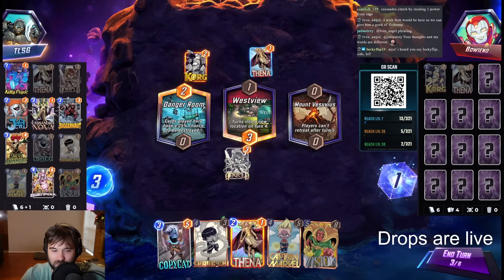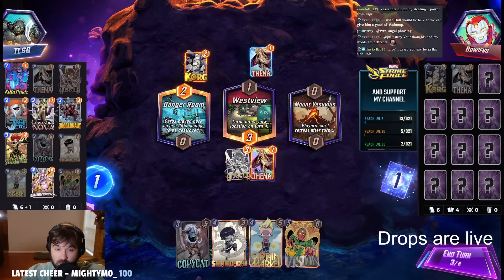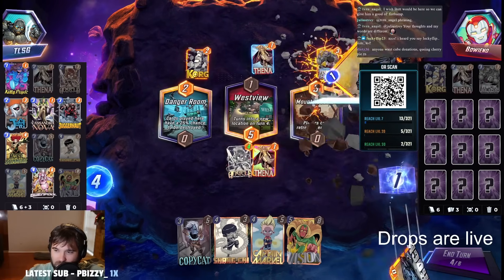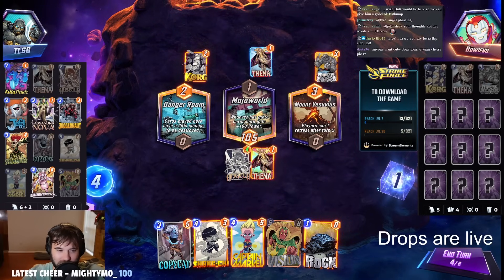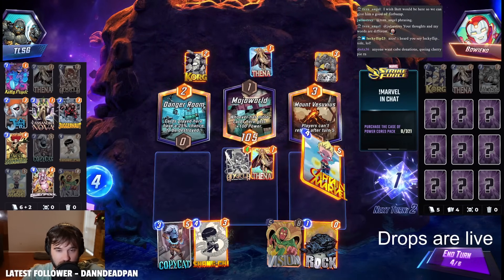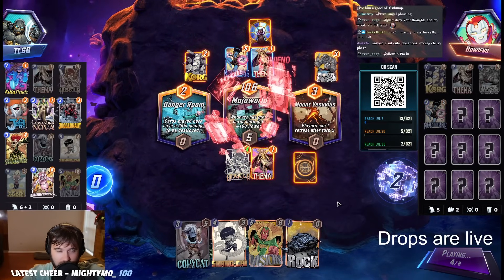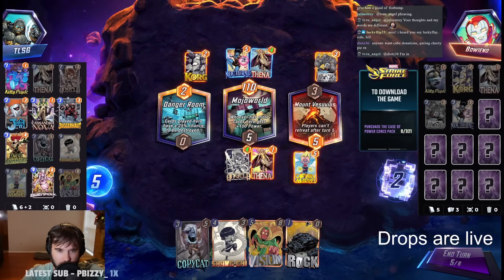Mount Vesuvius could be interesting for us. I think we maybe double stack in Westview — if we can win this one heavily, I think we can win Danger Room between Vision, Captain Marvel, and those mobile cards. The Rock Slide comes in, hits us with a couple of rocks, which is a little unfortunate. Maybe we can still find a way to make it work. The Mojo World is a bit unfortunate. Let's go Captain Marvel; next turn would be like a Vision in the right lane. They have Nocturne — they can turn off Danger Room now. We don't have the scaling on Thena quite yet — maybe only one turn of it.